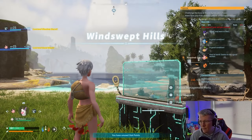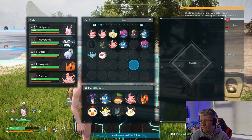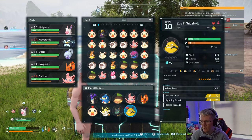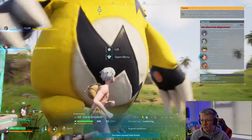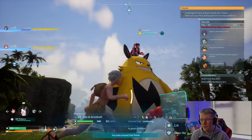Now when we respawn, let me respawn at the base. If we go into the pal box we should have the boss as a captured pal — there it is right there, Zoe and Grisbolt. If we put it to work, look at the size of it. You can see that we've even got Zoe riding on top.